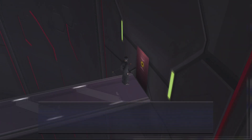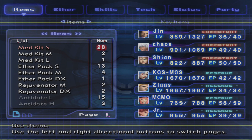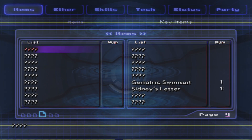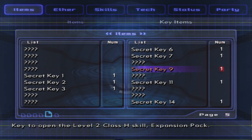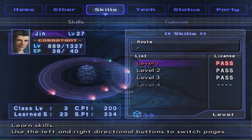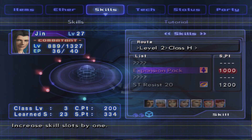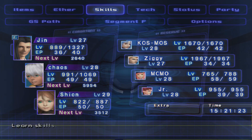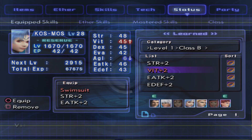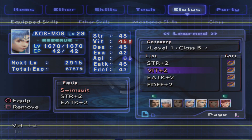Hopefully I have the key for this - yes, I have the key for it. This gets me Secret Key 9, which is the Level 2 Class H Skill Expansion Pack. This one's actually really good - it's a Mastered Skill, so it's always active, and it increases my skill slots by one. When you start out the game, you can only put three skills, and this will change it so that I can put four skills, which is gonna be huge - especially in the post-game. I definitely wanna pick that up.